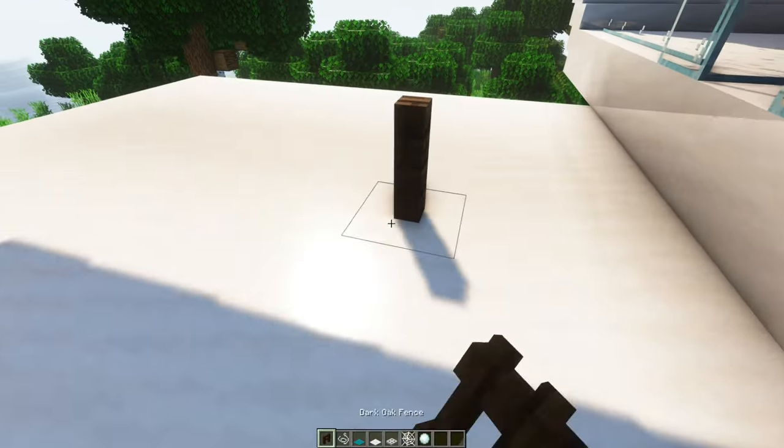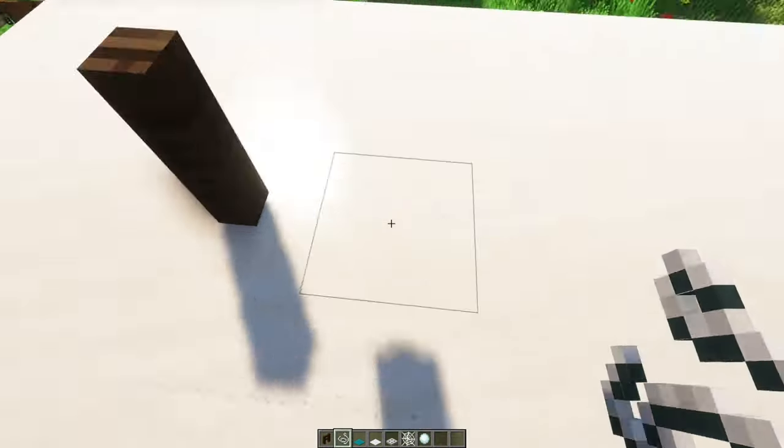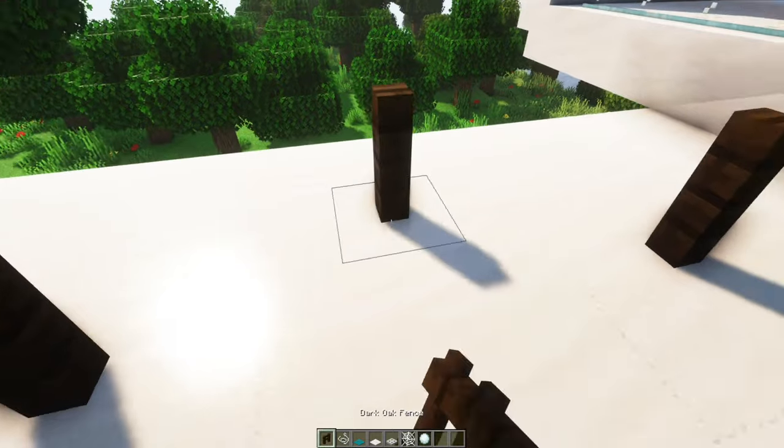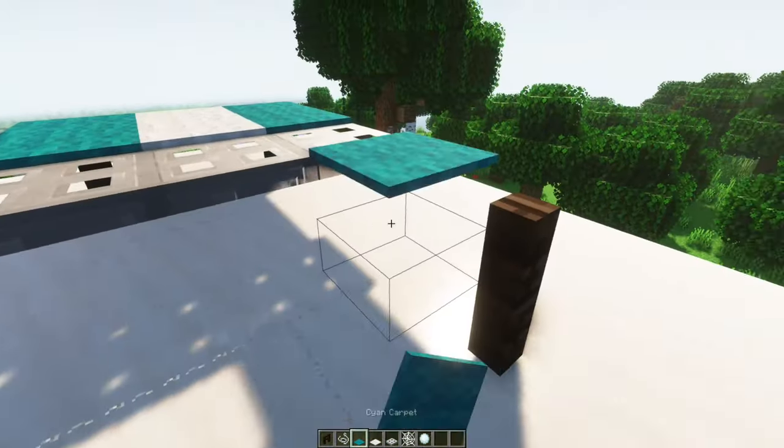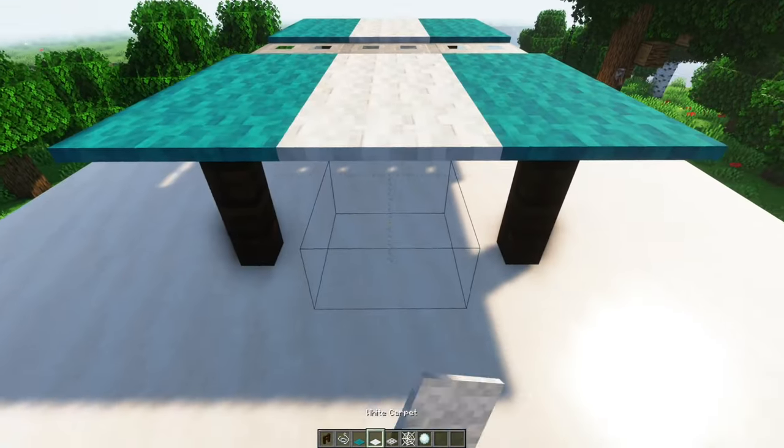If you're a bit too young for snooker you could try this ping pong table out instead. By placing string on the ground we can place floating carpet on top. We can also drop a snowball on the surface to represent a ping pong ball.